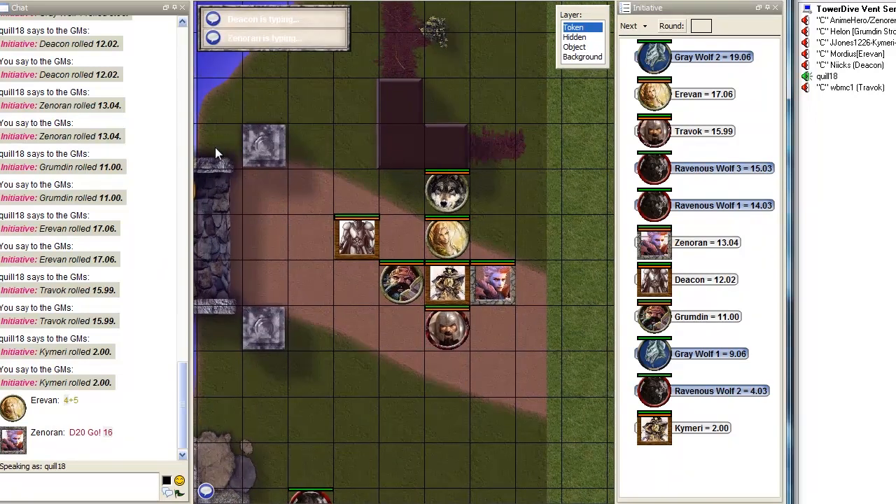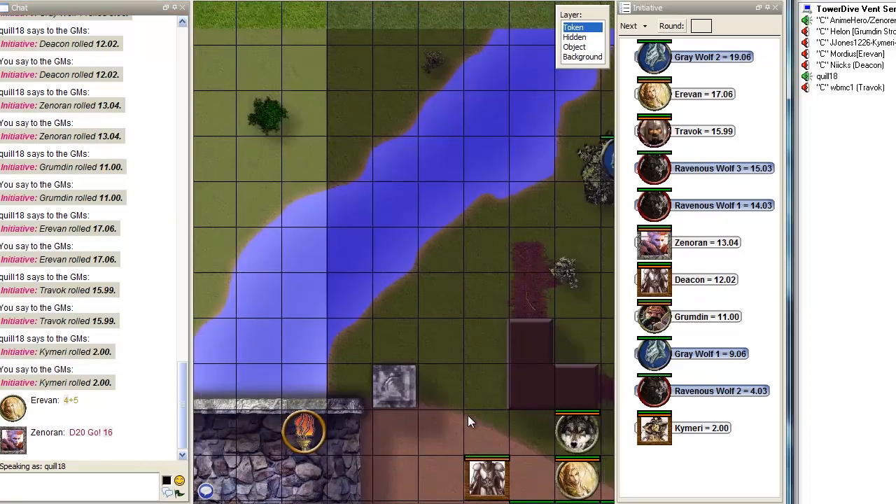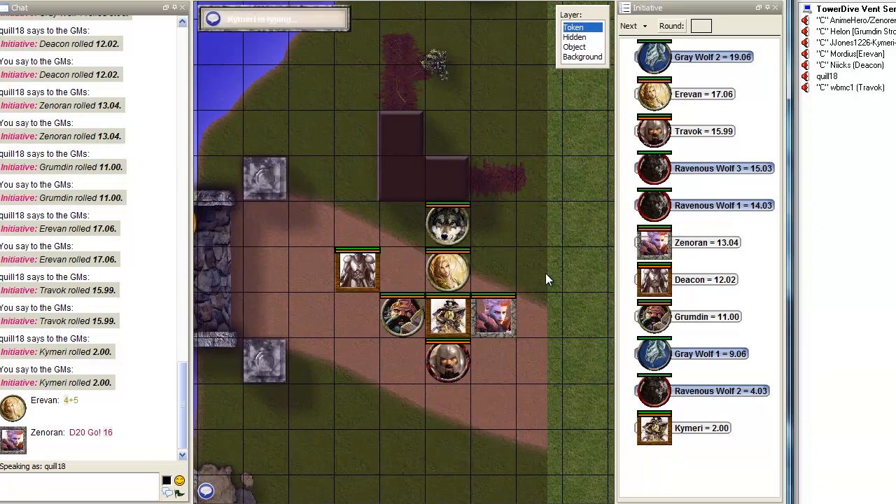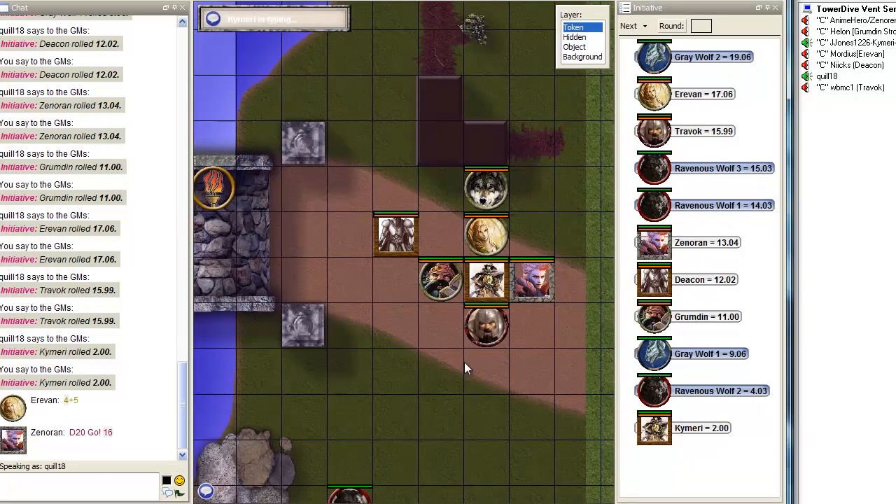The initiative rolls should be in the chat. Actually, it's a private internal roll, but I rolled for all your characters based on the information in your character sheet. If you go into the window menu, you can pull up the initiative window and see the order that everyone is going to be acting in. Kymeri, you're stuck at the bottom of the pile. You're not going to act with undue haste — you're going to watch everything and then act in the most reasonable manner.